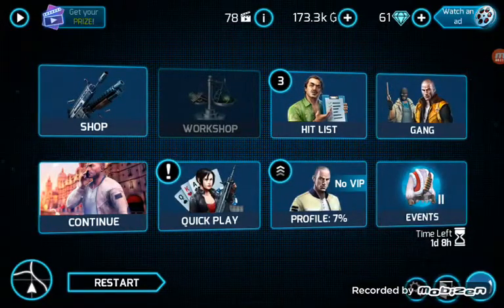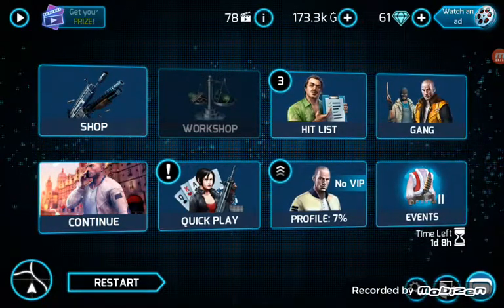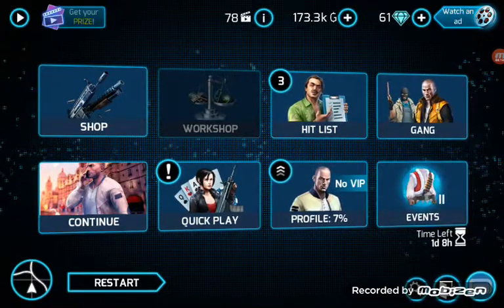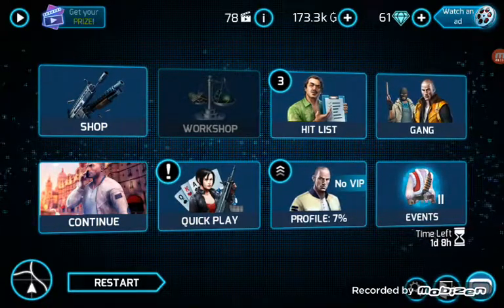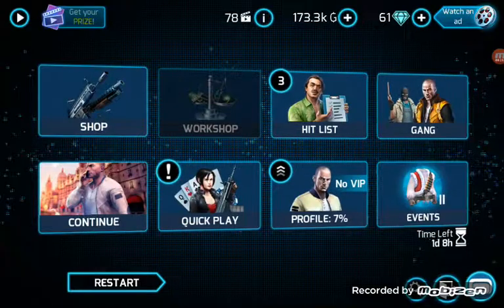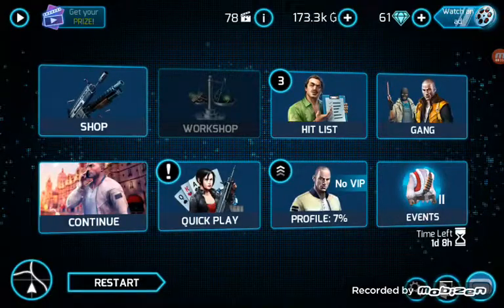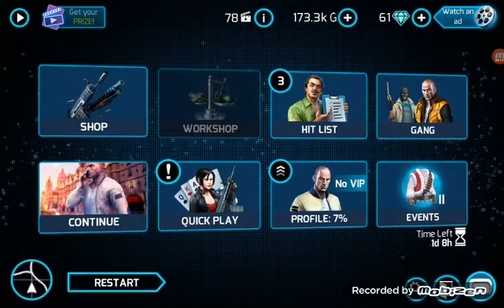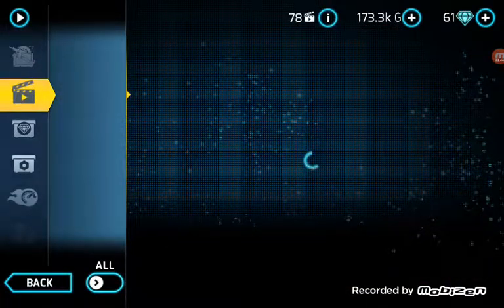Hello everybody, it's RandomGamer here and welcome back to GangsterVegas. In this episode I'm going to be opening a movie book chest like I said in the previous GangsterVegas episode. I hope you enjoyed that episode. As you can see I've got 61 gems here, because I watched lots of ads to get the movie box. I only needed one but I just wanted to get more and more gems.